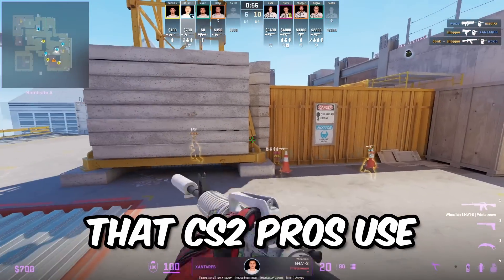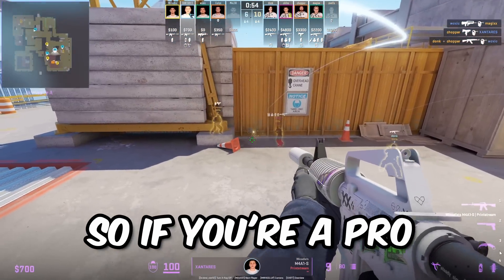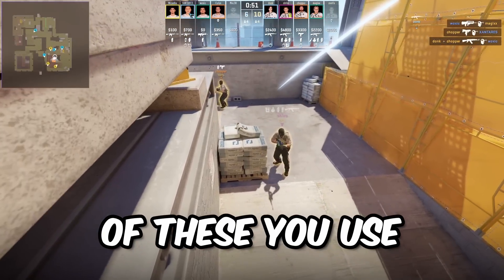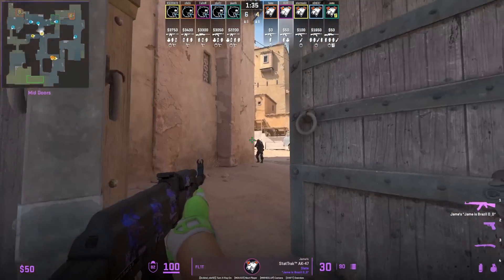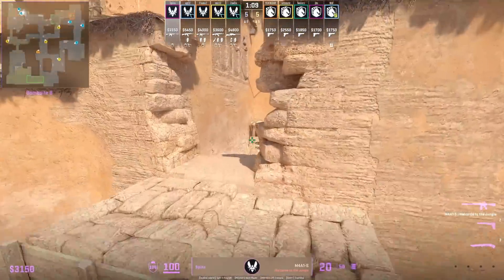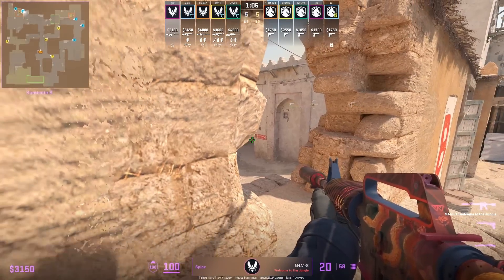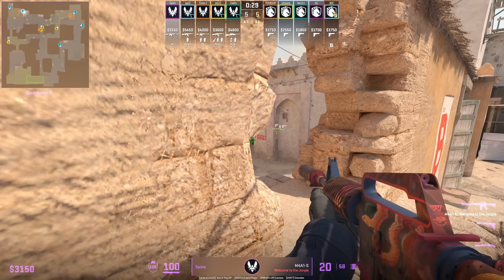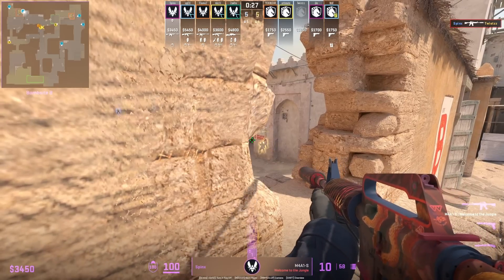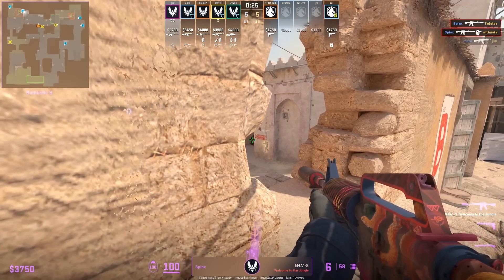These are tips and tricks that CS2 pros use. So if you're a pro, let's see how many of these you use. Before peeking mid-door, we see that Flit has this insane pre-fire lineup. Sphinx is going to hold mid-to-B with this very insane positioning towards the top of the boxes near window, where he has this small little gap which is going to make it very hard for the Ts to spot and hit him.